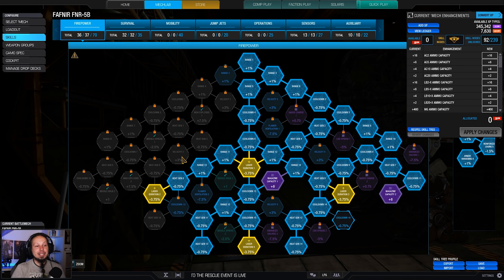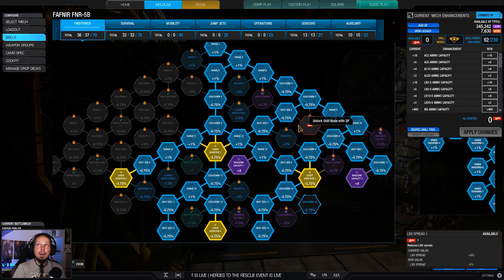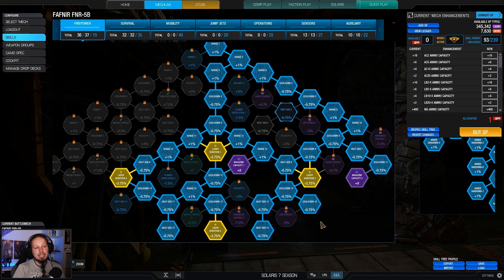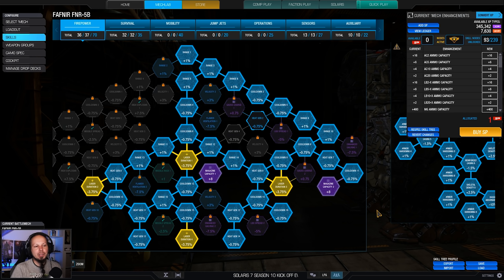Let's take a look at the skill build before we get into the game. As you can see, I was going for magazine capacity, all the laser nodes, and then a good chunk of cooldown. That's the thing I wanted to go for. By the way, if you think you can manage your heat a bit better, take these heat generators out and take a bit more cooldown instead. This way you can shoot your gauss rifle more often, but I'd say in most scenarios I'm usually kind of on the edge in terms of ammunition. It's a back and forth - it's a drawback in terms of heat management, but you get the benefit of cooldown.